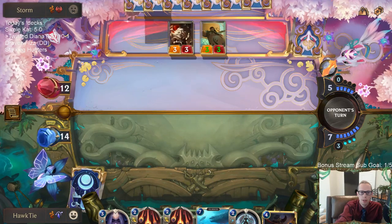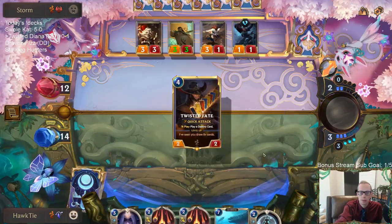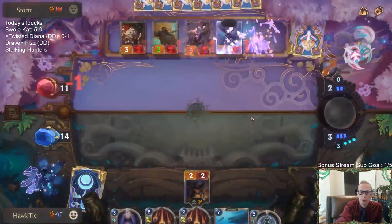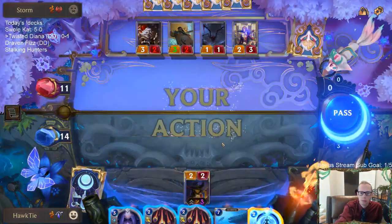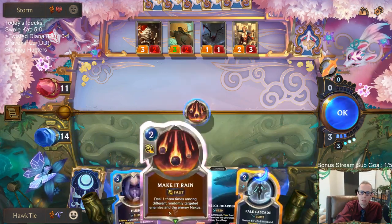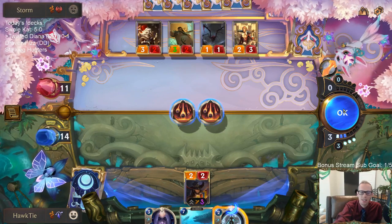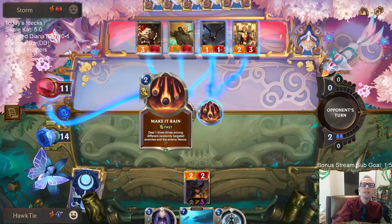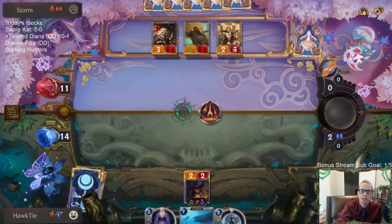I traded each one of those things that would have had one health for two different units on their side. Half of this Aristocrat unfortunately gives them a Spiderling. I just really hope we do both of these to these. The first Make It Rain was so good, then the second one was the worst possible.